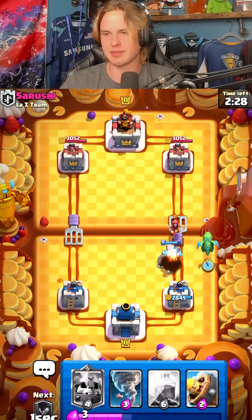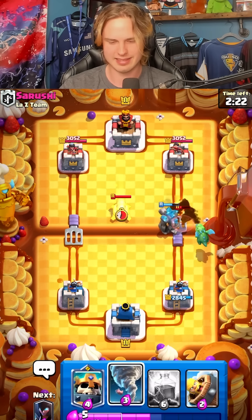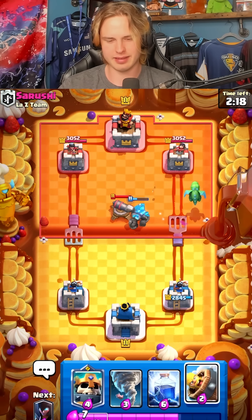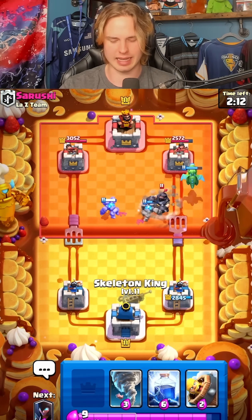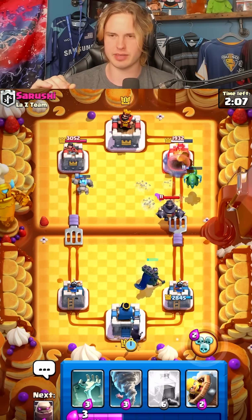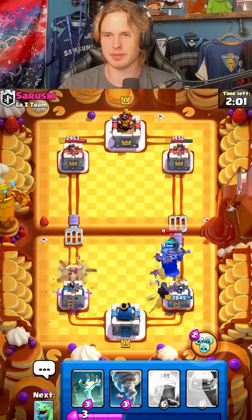Let's go for baby drag on this wizard. He goes for an MK, so I'm just gonna Skeleton King and then probably Night Witch to start spawning some bats. Baby drag got a lot of damage here. This guy's got like the mid-ladder menace deck — mega knight, wizard, goblin barrel. That is the mid-ladder menace.